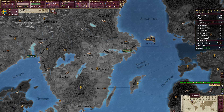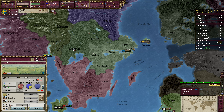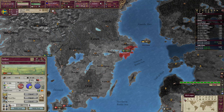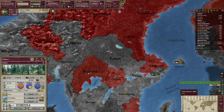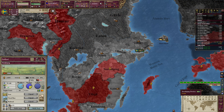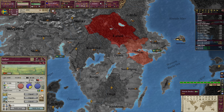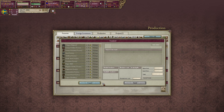In the state of Svealand, let me have a look at the state in region map mode. The green state of Svealand has 1, 2, 3, 4, 5, 6, 7 provinces. The RGO output is timber, iron, timber, grain, iron, timber, and coal.